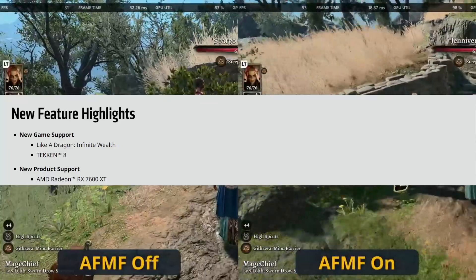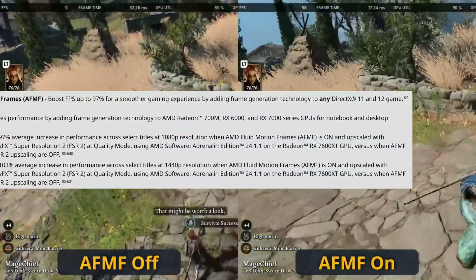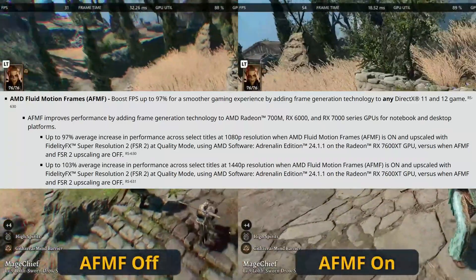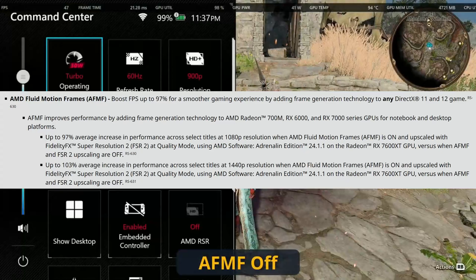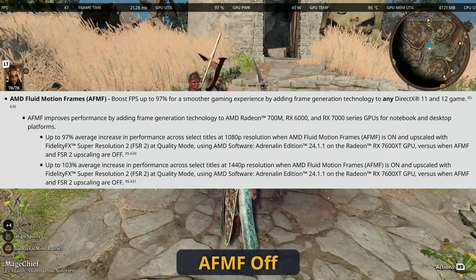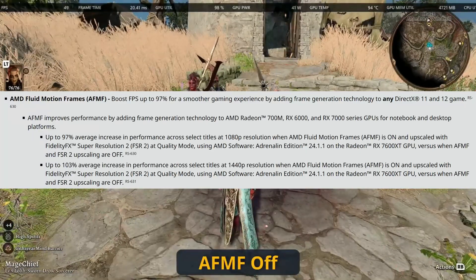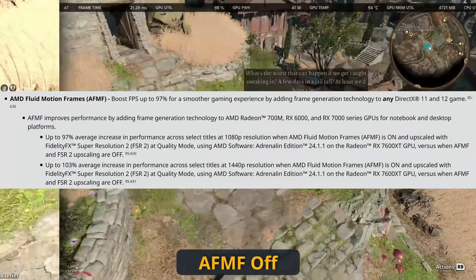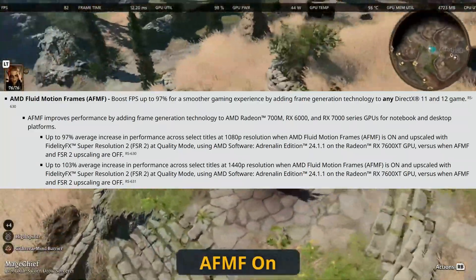We don't really care about the RX 7600 XT here, but the biggest feature is AMD Fluid Motion Frames. As you can see, it boosts FPS up to 97% for a smoother gameplay experience by adding frame generation technology to any DirectX 11 or 12 game. We've done a video showcasing the difference, which I'll link in the description.